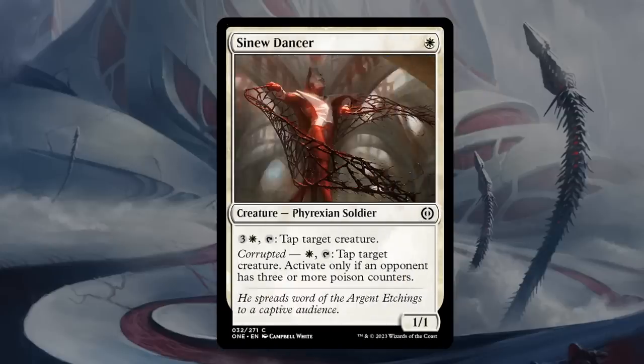Next is Sinew Dancer — one mana, 1/1 Phyrexian Soldier at common. For three and a white, tap the Dancer and tap target creature — incredibly expensive for a tap ability. But with Corrupted, if the opponent has three poison counters, we can activate it for just a single white instead. If it always cost a single white to tap, it would be quite powerful — we've seen these effects before and they're always very good. But paying four mana without corrupted is a no for me. It's just a little bit too pricey to get there. Dancer is not going to make the cut in most decks — I'm going as low as a D.